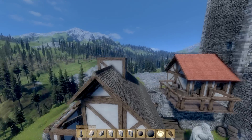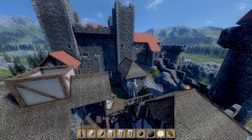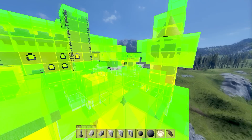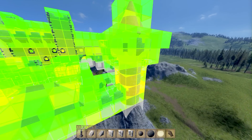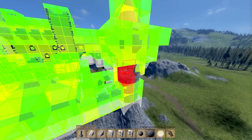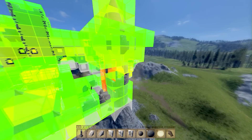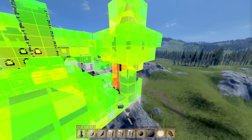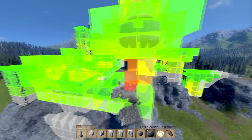I destroyed the windmill over here — I got a little bit annoyed by it so I destroyed it. I also want to check the structural integrity. Apparently it doesn't change when you start to destroy things. Or actually it does — see how it went red? And see how it's very orangey in the back side, which means that it's very unstable.